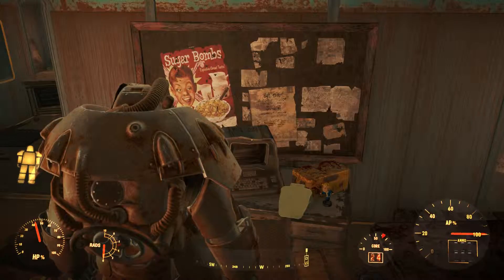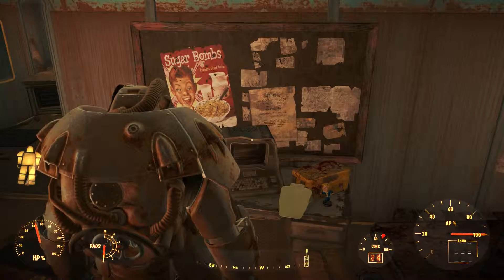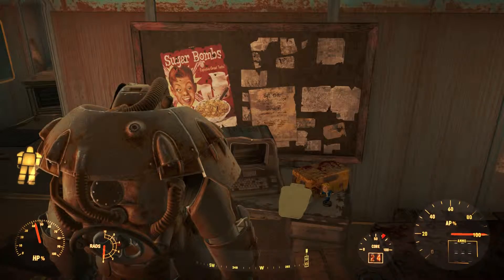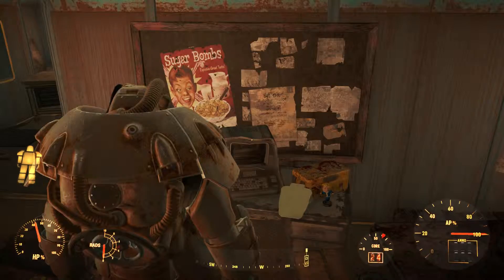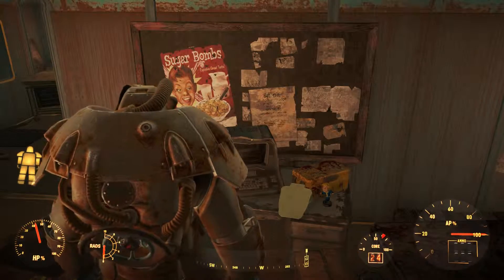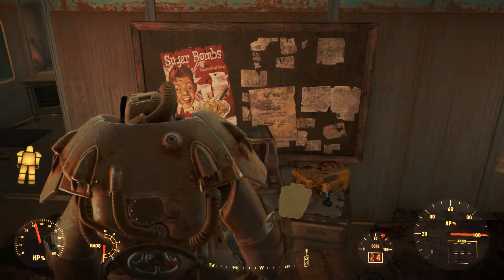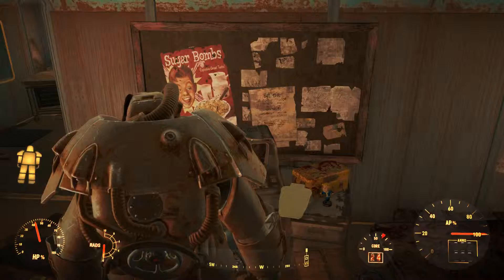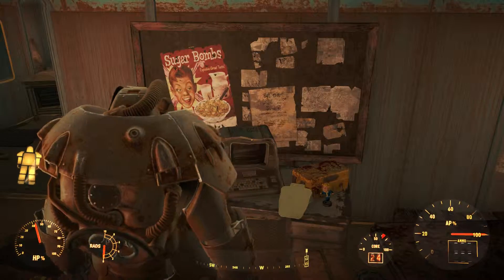Take them out first. This building is also occupied by raiders, and one of those raiders is in power armor. Luckily I'm traveling in my X01 power armor. In case you're wondering where to find that particular set, I do have another video linked in the description to show you where to get a full set.